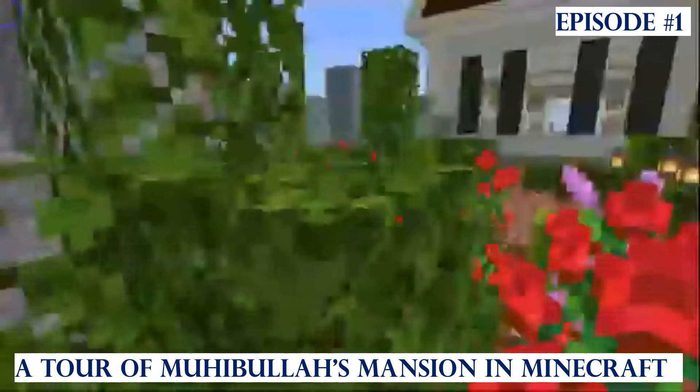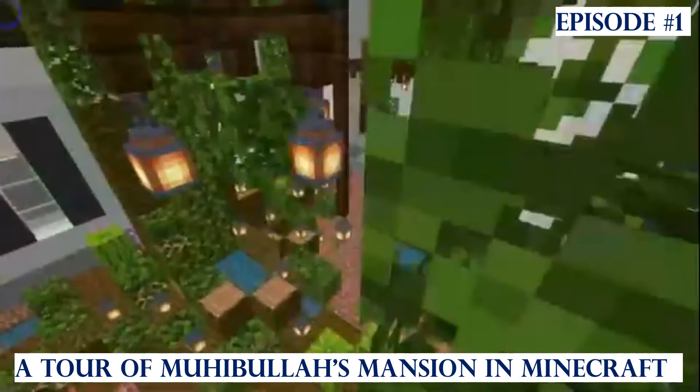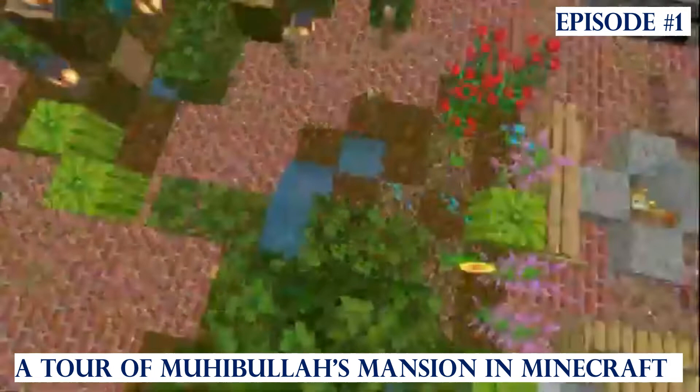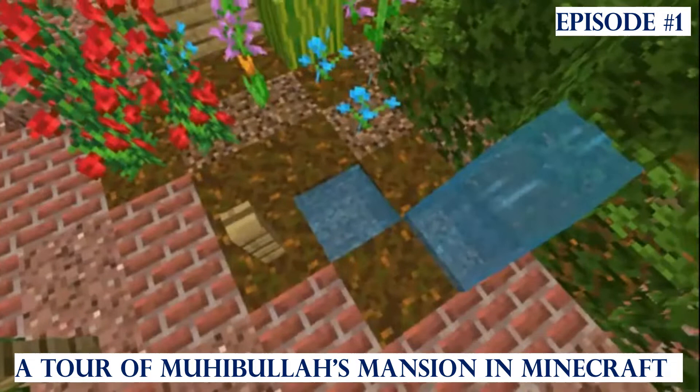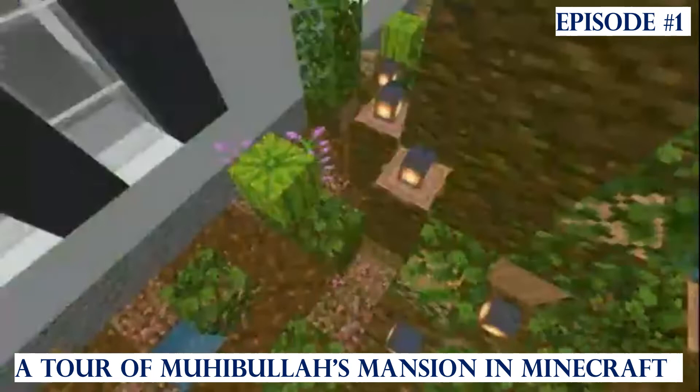I used melons — that's a new thing I just added recently — along with oak leaves. One thing that's my favorite about this area is this big tree. I built it, I did not plant it. Building it was hard because, as you can see with the lanterns, when you plant a tree you don't usually get this shape. I also added water in random places — it looks kind of natural, like here and around the tree, which makes it look really nice.